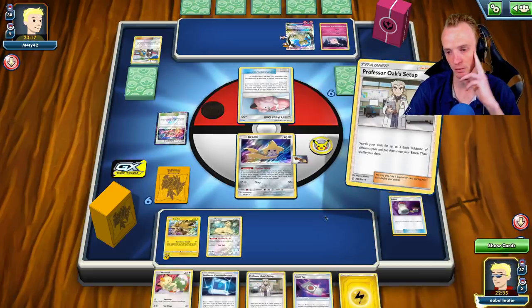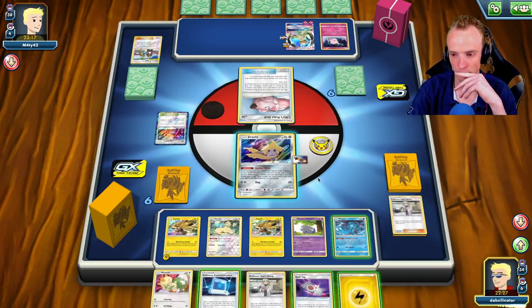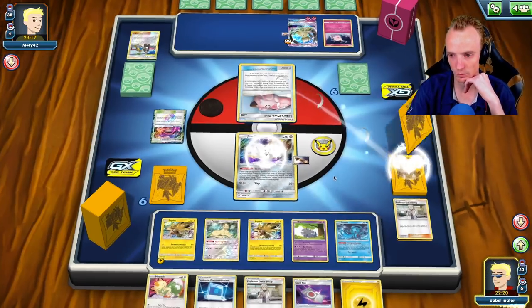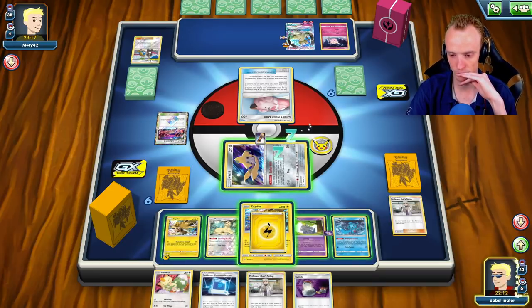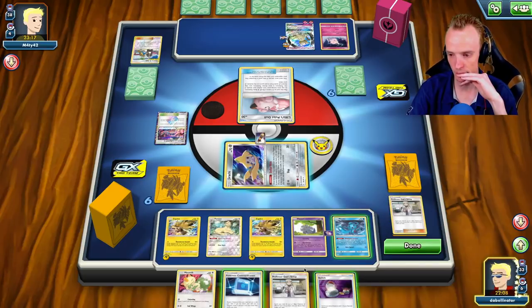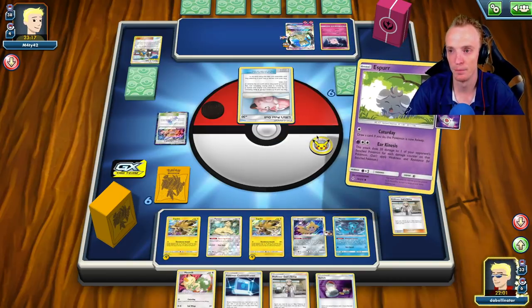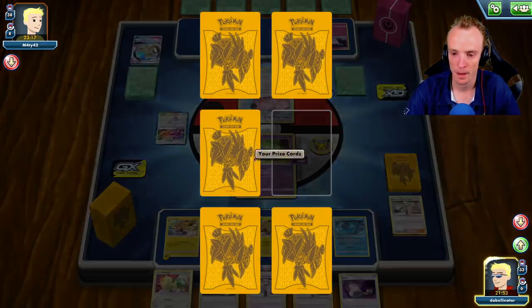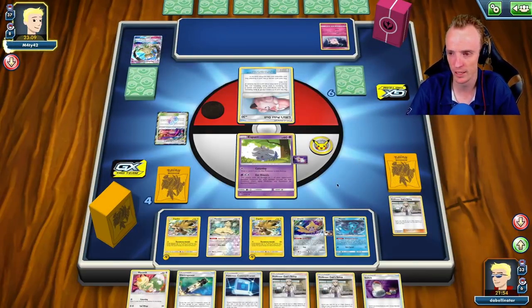Set up, grab the own, we want Espeon — and do we want another Zapdos down? I think so, one more can't hurt. Stellar Wish — guess it's going to have to be the switch at this stage. Spell Tag, lightning energy. We'll run the retreat to the Espeon, Neokinesis — whack this guy up. All right, prize cards did not help. I was thinking I maybe should have held this just in case I need to attach the second energy to attack — that's something I could be needing to do.